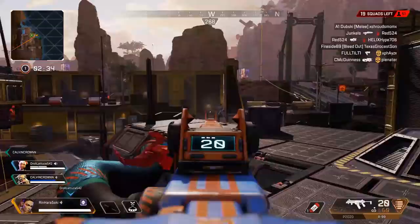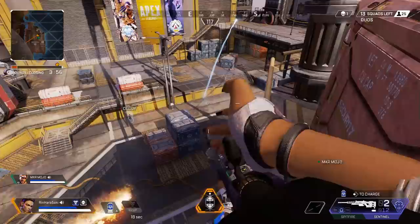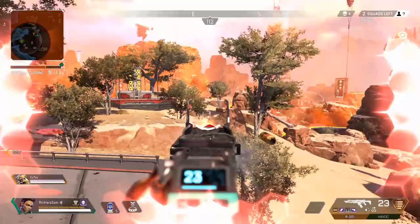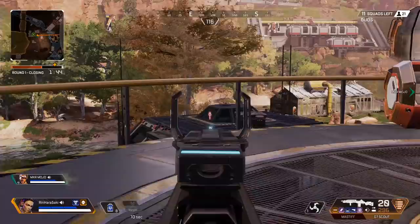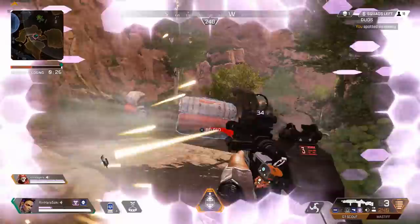Loba is a support character, so I don't really expect her to have as quick a way to get in and out of a fight as, say, Octane or Wraith. I understand why people are a little annoyed by how long it takes for her to use her tactical, but if you use it more as a supportive method — like trying to get behind someone in the middle of a fight, or getting higher ground to snipe someone in the back — it's really, really good. It's mostly for position advantage, and this is not a panic button you just hit mid-fight because you will die.